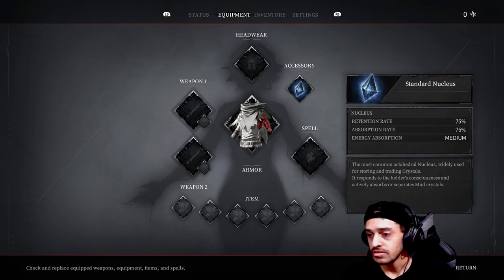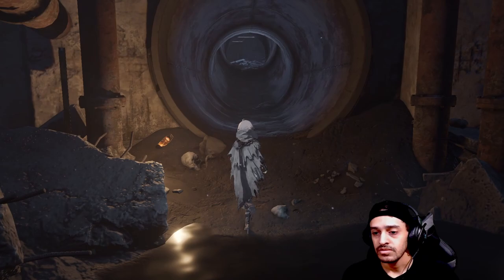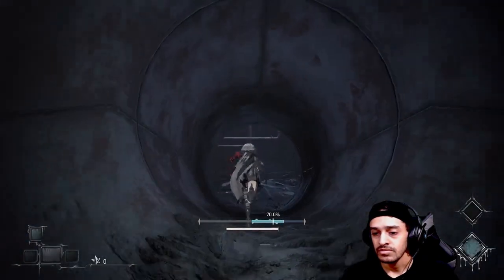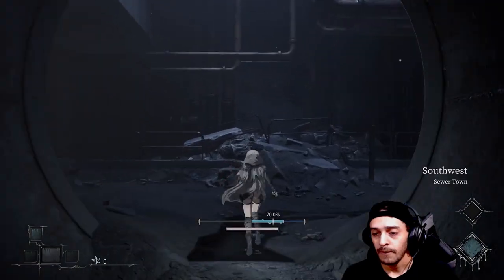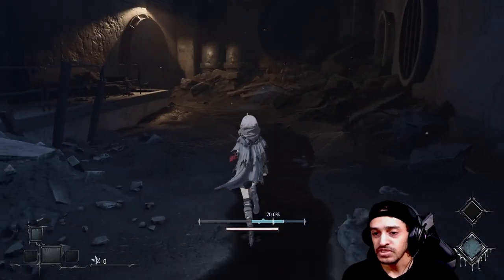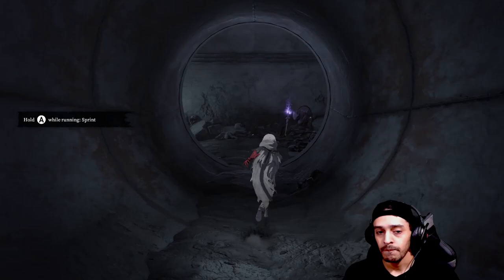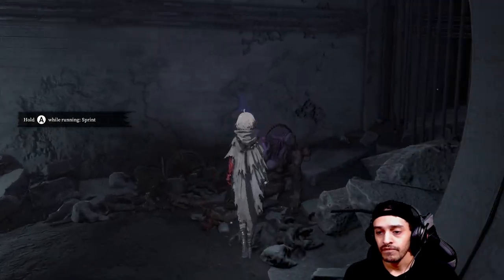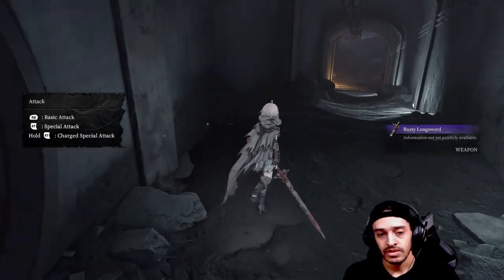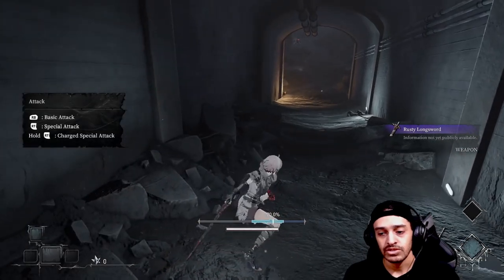Standard Nucleus — I'll probably find out what that is later. Oh hello. There's a soccer bubble. Rusty longsword. Basic attack, special attack, charge special. Okay, cool.